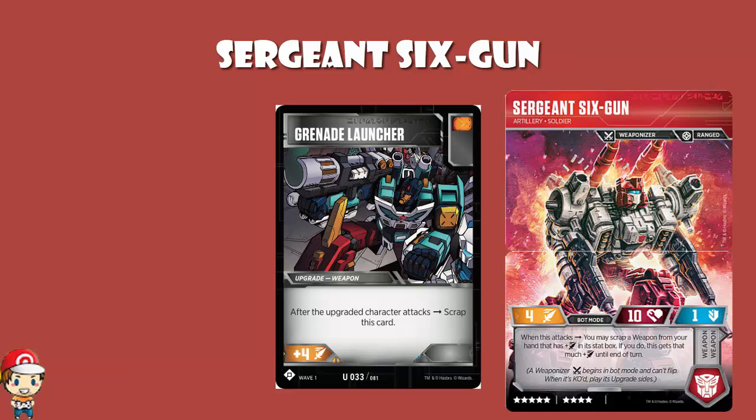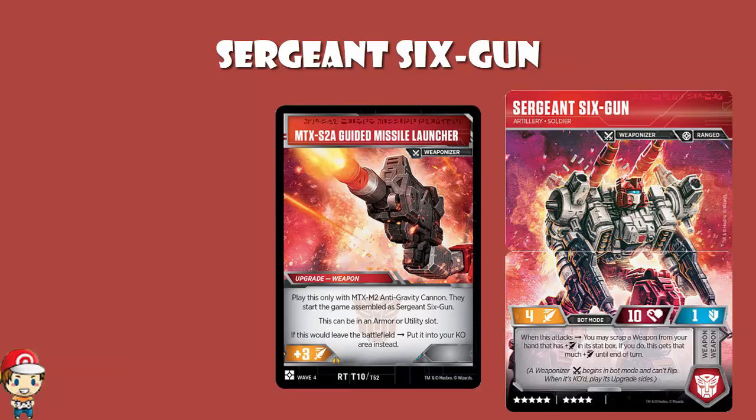MXT-S2A Guided Missile Launcher — one of the upgrades into which Sergeant Six Gun turns when KO'd. It gives you plus three attack and can go into an armor or utility slot. When you play it, do you have to say which slot it's in? Yes. There are actually specific places around the card where weapon, utility, armor, etc. are placed, and I implore you to put them in the right one. Otherwise it gets super confusing — your opponent thinks it's in the armor slot, then it turns out it was in the utility slot. Once it's in a slot, it cannot be moved. And if you put a weapon in an armor slot, does that make it an armor? No — it's still a weapon, it just happens to be in an armor slot.